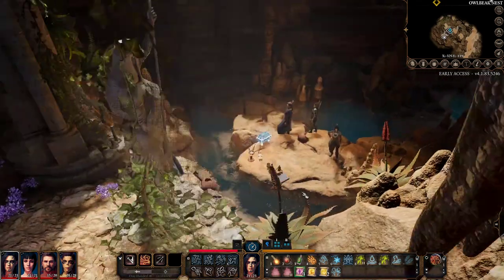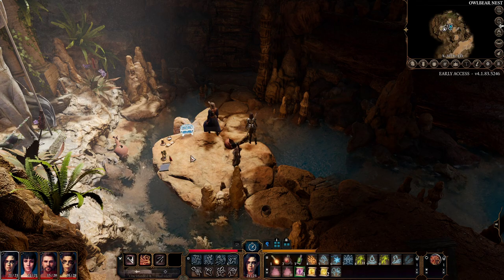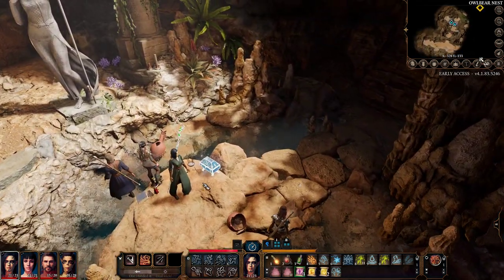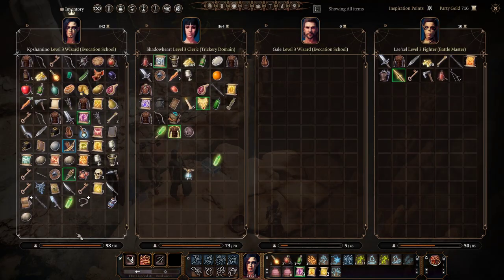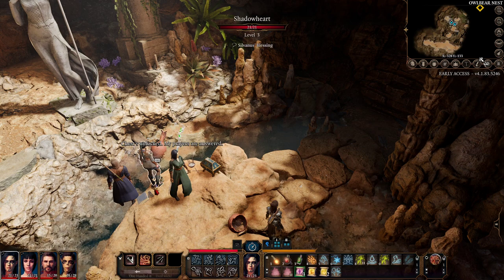Now you just need to go back to the chest. You go to the chest, then open your inventory, right-click on the prayer sheet, and just read it.